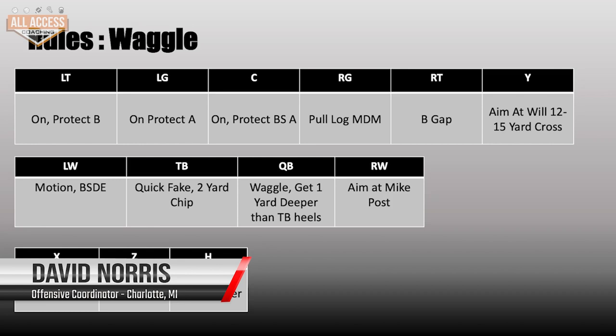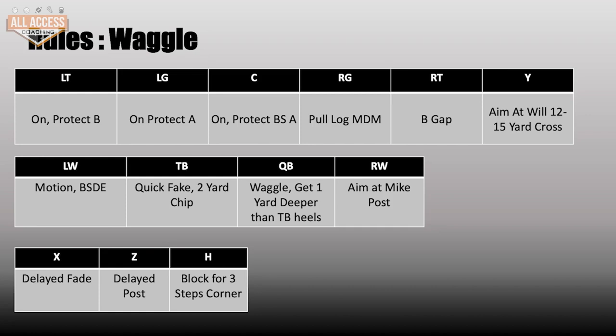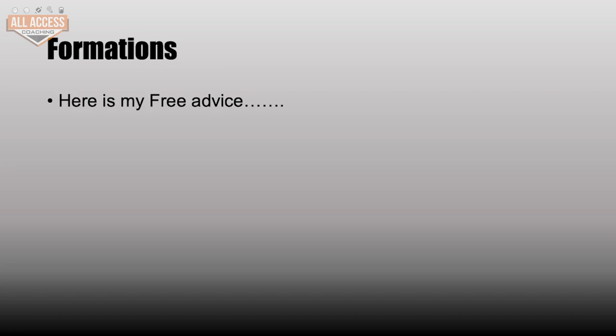So, a little bit on the rules. Basically our line is going to slide down, except for our right tackle — he's going to protect inside. Our guard is going to pull around and log what we call the most dangerous man. And if he doesn't find a man, he's supposed to shuffle horizontally down the line of scrimmage unless the quarterback tells him he's running. Our left wing is going to motion and block out the end. And then our quarterback is rolling.